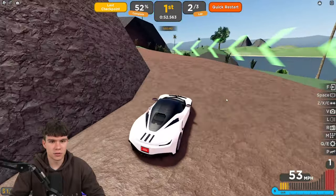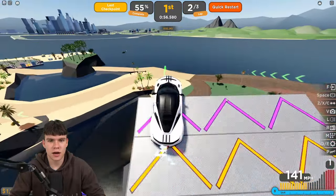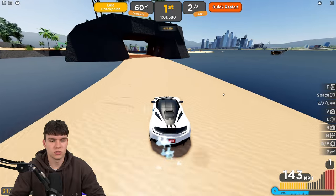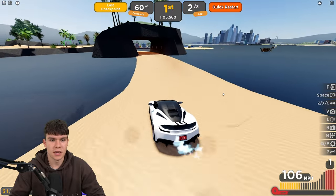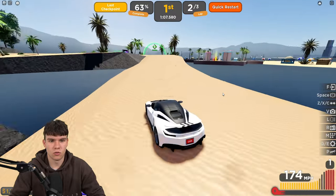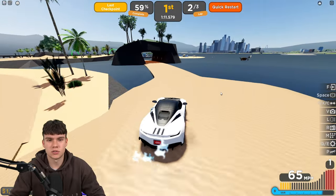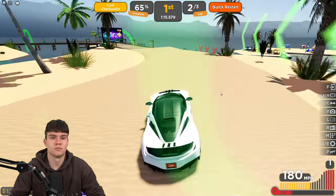We're drifting around these corners like crazy right now — really cool. Let's drift through this one, and then we've got the jump next, which we need to be a bit careful about. Anyway, I've got a lot of working codes to share inside of Driving Empire, so let's enter all the newest codes right now.